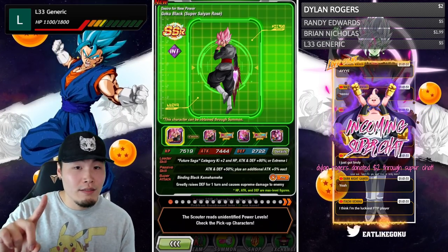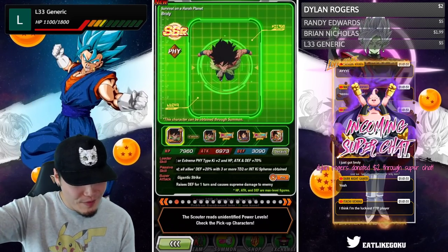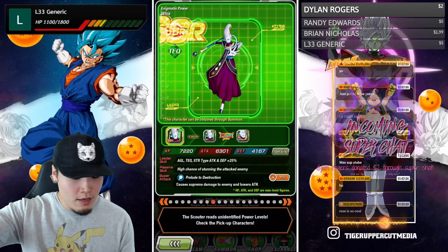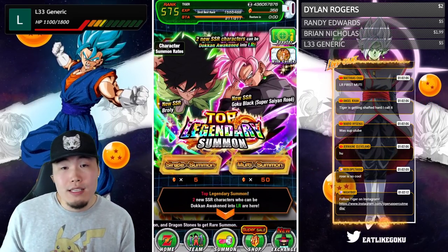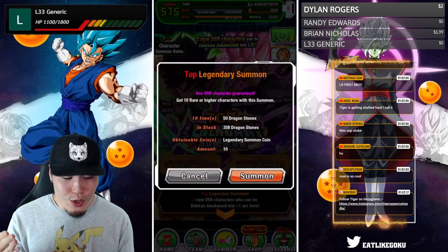I'll be happy with either one honestly. If I get one of either of the LRs, I'm good. The rest of the banner looks exactly like the JP banner, so no surprises there — not great value for your stones, I'll be honest. I'm gonna tell most people to skip this banner once again, but if you want to summon, good luck to you. Let's jump in!